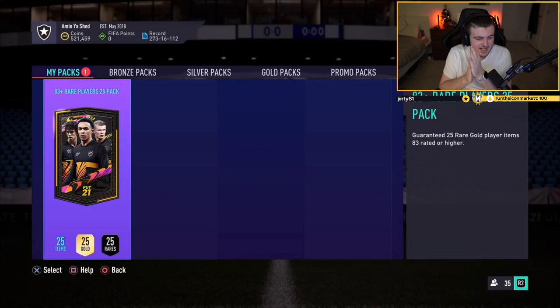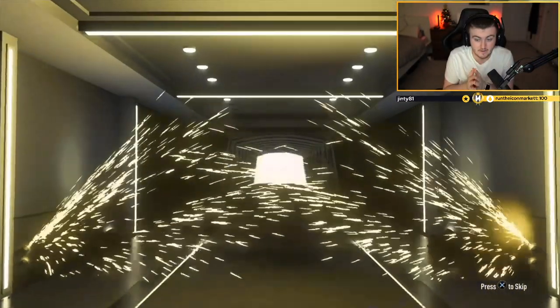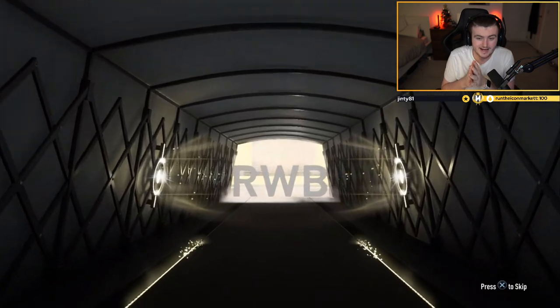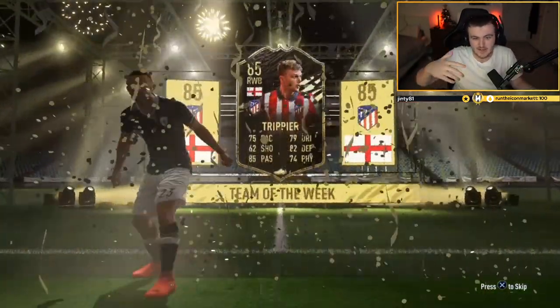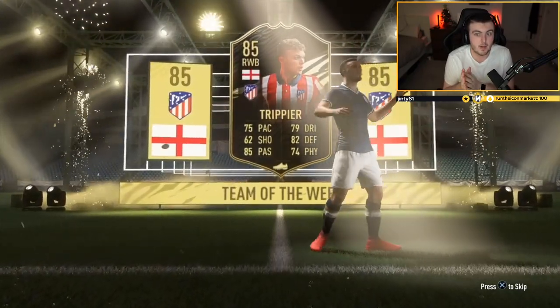Come on EA, let's get something decent. This is only the second one of these I've opened. It's a walkout — it's an in-form walkout. English right wing back, it's Trippier. It isn't the best, but normal walkouts that are higher rated — Mbappe, Neymar, Ronaldo — will be behind the in-form walkout, so could still be some big players in there. Could see a Ronaldo, an Mbappe, a Neymar.